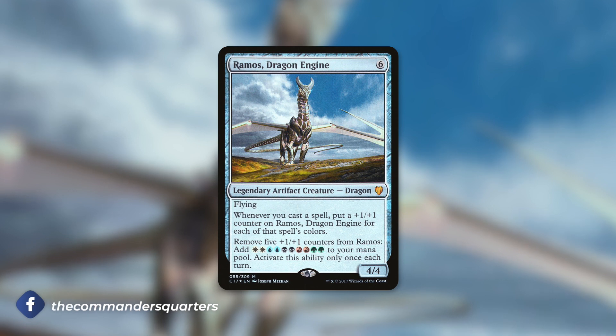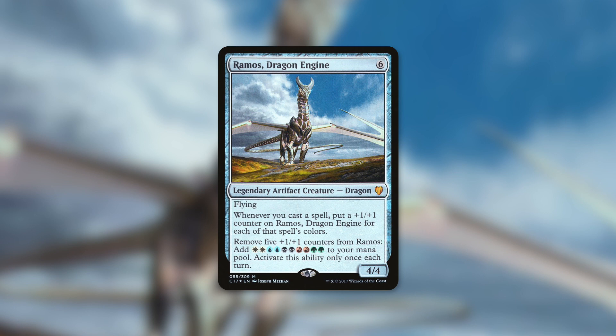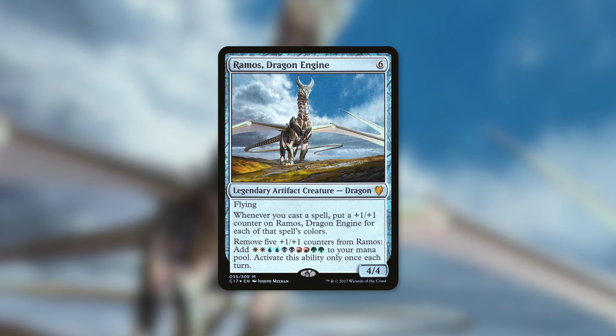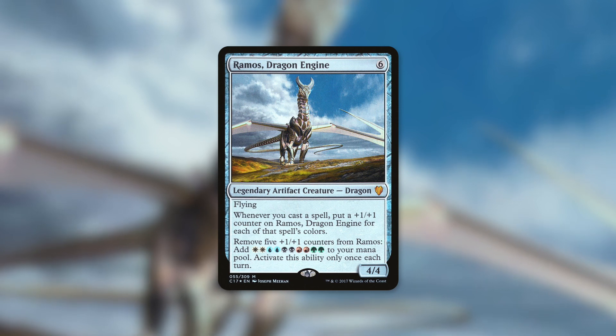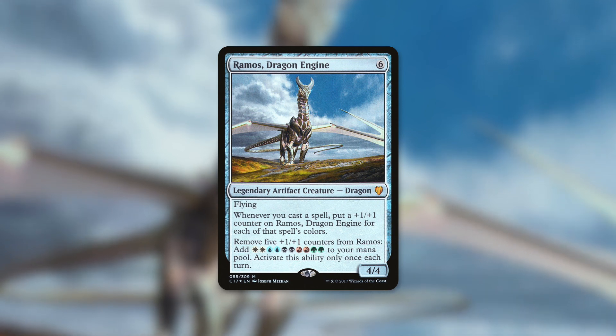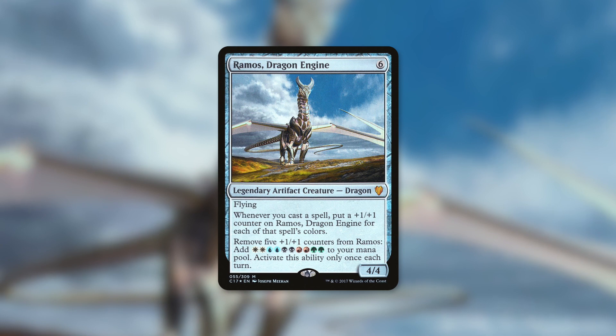As a quick reminder, Ramos is a 4/4 dragon with flying that says whenever you cast a spell, put a +1/+1 counter on Ramos Dragon Engine for each of that spell's colors. By removing five counters, you get to add double of each color to your mana pool, and you can activate this ability only once each turn. In this deck, we're utilizing a ton of multicolored spells to get more and more counters on Ramos so we can smack our opponents or generate a ton of mana, and we can ramp to get more and more gates into play. With these Break the Bank upgrades, the budget is upped all the way to $100, and the link for this deck as well as the original deck list are in the description below.